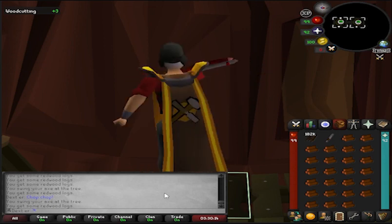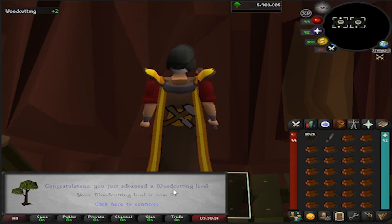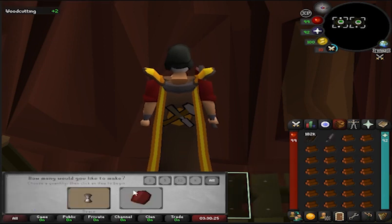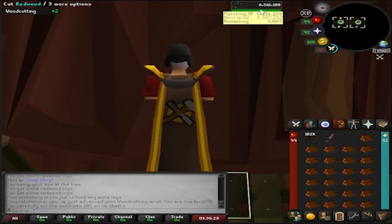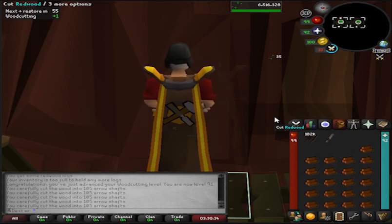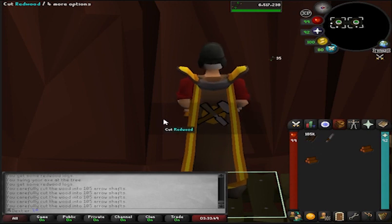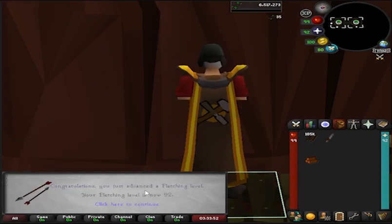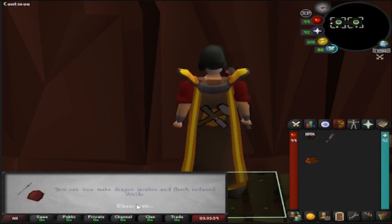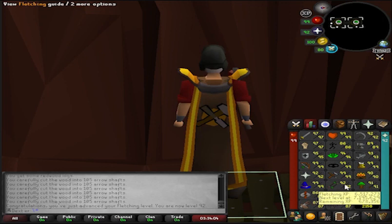Just coming in here with an AFK bit of redwoods. As you can see, 91 Woodcutting getting up there, and I am reasonably close to a Fletching level as I'm just making these into arrow shafts. I'll come back when we get 92 Fletching. And we're back — about to get 92 Fletching. There it is. We'll probably get the most of Fletching from arrow shafts at redwoods after I bank the logs for the birdhouses, but for now Fletching will be put on a pause.